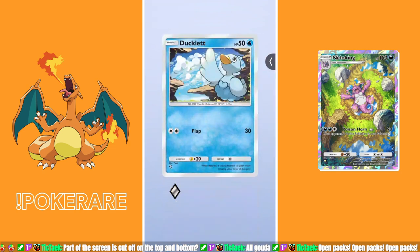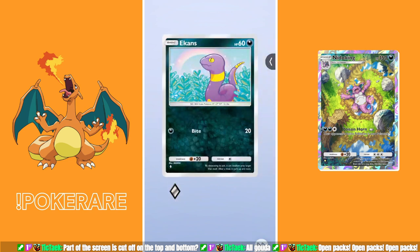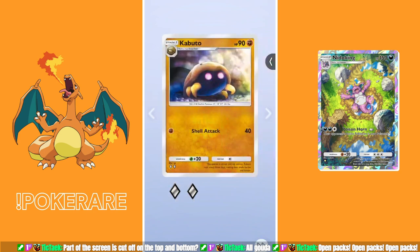Pack number eight: Ducklett — I like your design, but you're not new to my collection. Golduck — I think this might be my second or third Golduck. This might be my 20th Bellsprout. And Kabuto. I didn't get anything new in pack number eight, so I'll also file that away as garbage.